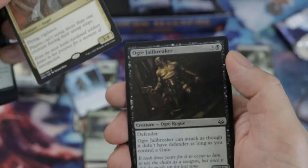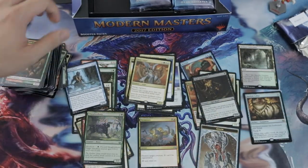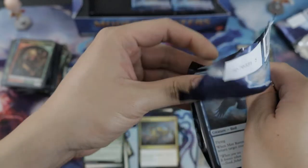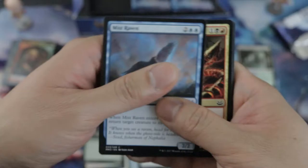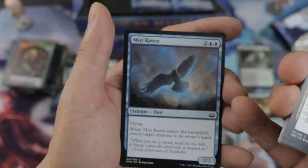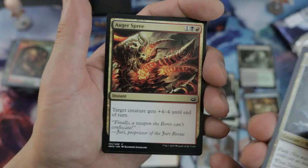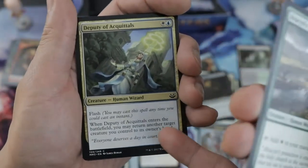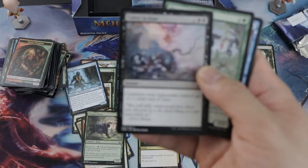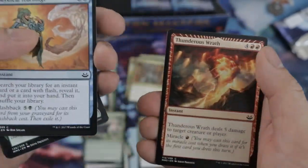Stoic Angel — I keep getting this. I got it in draft too but didn't even use it — it feels useless. It's like Winter Orb from Beta. This removal spell with a flyer, blink it back, minus four — good for when the opponent is full of one/one token creatures. That's the go-to card.